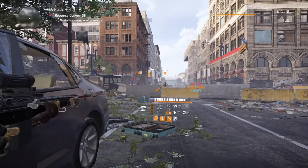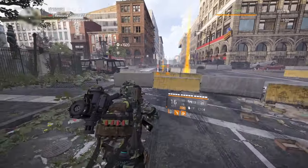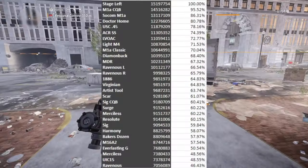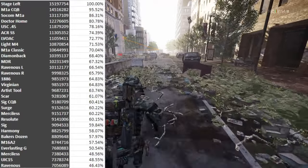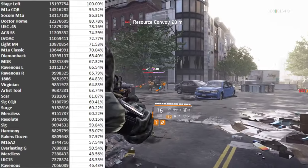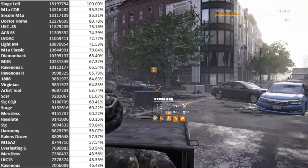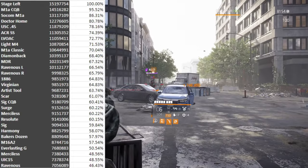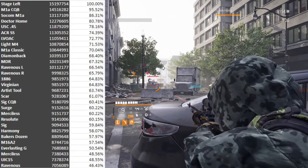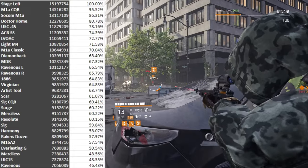I have not added the talents for the named ones yet, so Stage Left is looking quite low because I haven't added Perfect Sledgehammer. The moment we add these in, things move around a hell of a lot. Now we have Stage Left coming in up top, then M1A CQB, SOCOM M1A, DR Home still holding close, USC 0.45, ACR-S, LVOA-C, Lightweight M4, M1A Classic, Diamondback, MDR, Ravenous using left primers, Ravenous using right primers, 1886, Virginian, Artist Tool, SCAR, 6 CQB, Surge, Merciless using the explosions, Resolute, SIG, Harmony, Baker's Dozen.